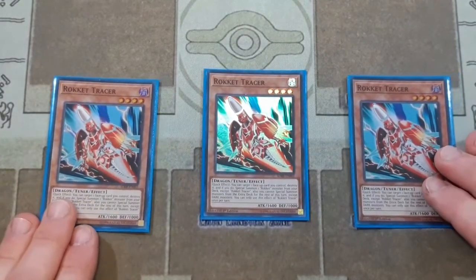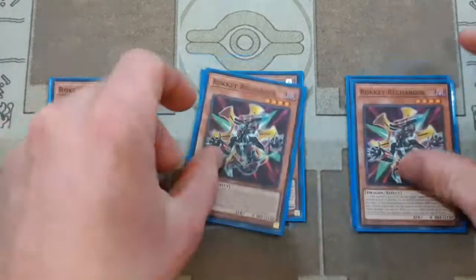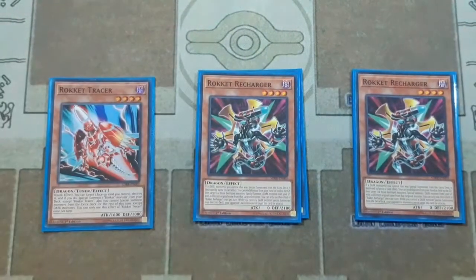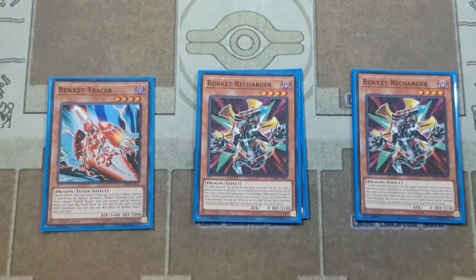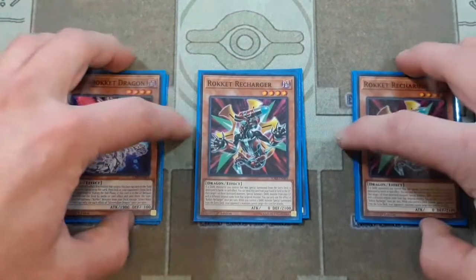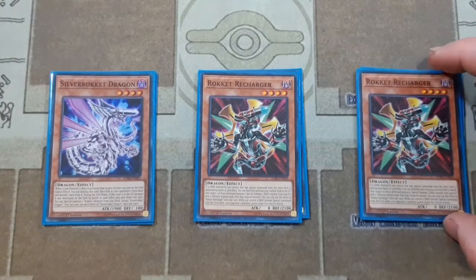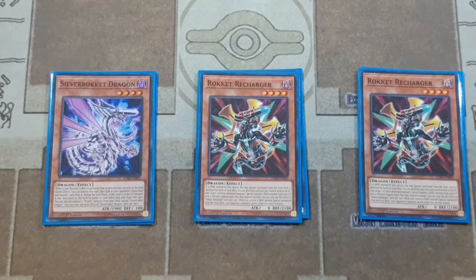We are playing the three mandatory Rocket Tracers. This card helps you to start off your combos — it is a turn starter as well as an extender. Then we have two copies of Rocket Recharger, which is almost like a little hand trap for the deck. This is the 60-card build, which helps minimize the amount of times you see bricks, because there are quite a few with the Dragon Link side and the Red-Eyes Dark Dragoon side.